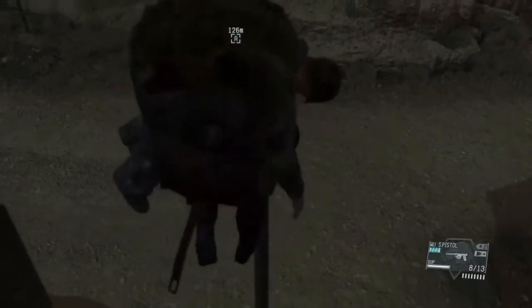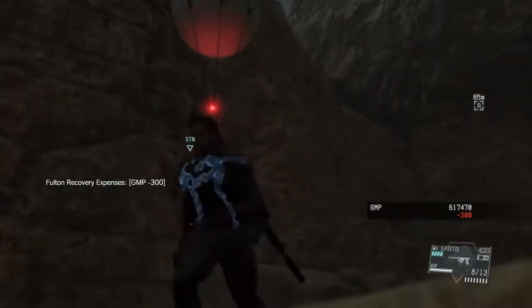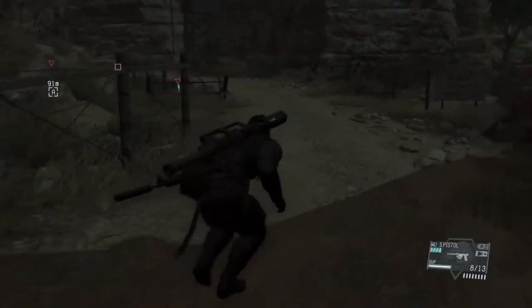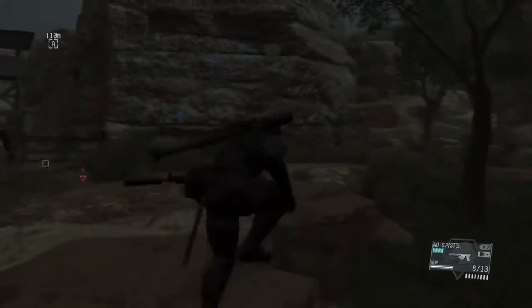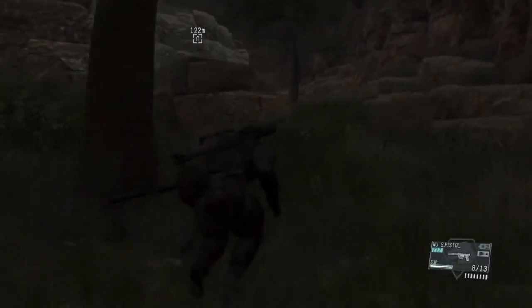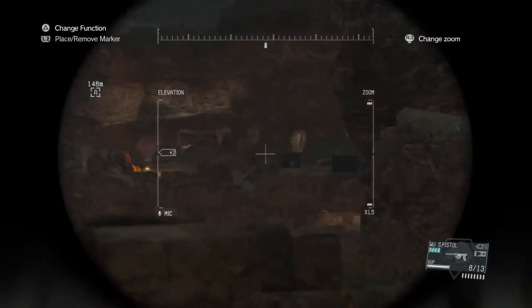I'm going to pick him up and drop down here, run around the corner to put a little bit of distance between myself and the other guys. Drop him here - it's a nice clear area. I'm going to extract him with the Fulton device so we can put his skills to use back at base. And off he goes. It looks like we managed to do that without attracting too much attention, which is always good. Now I'm going to sneak around here.